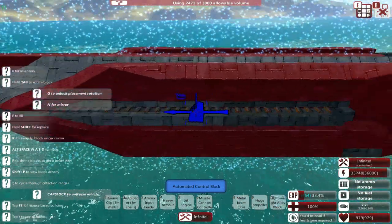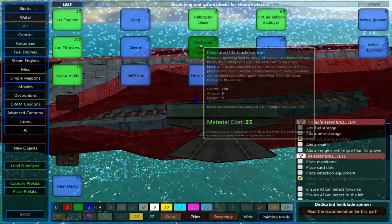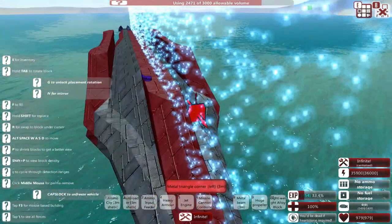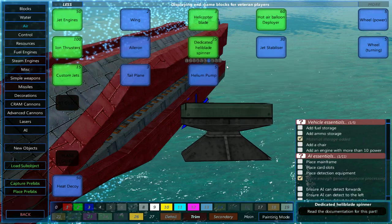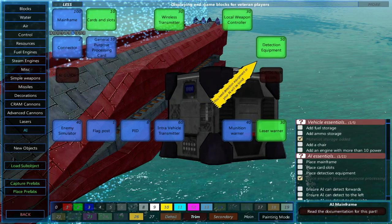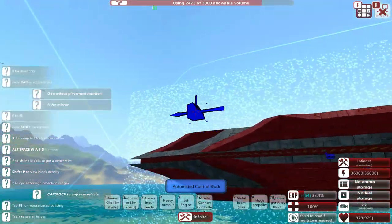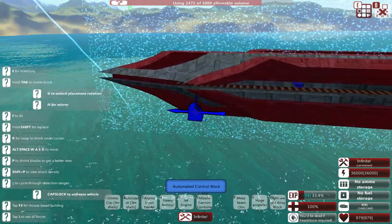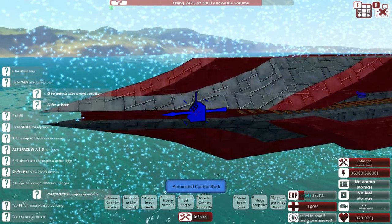Now we have the engines, we can get to work sorting out the pitch controls, which will be controlled by the automated control blocks and the ever-glorious dedicated heliblade spinners. I'm going to add one in the front and one in the back - that is the dedicated heliblade spinner. I'm also going to add two sets of the automatic control blocks so we have a lot of redundancy. If we lose the front of the craft it should be okay, and if we lose the back it should be okay too. Pitch is incredibly important if we don't want to be completely helpless.